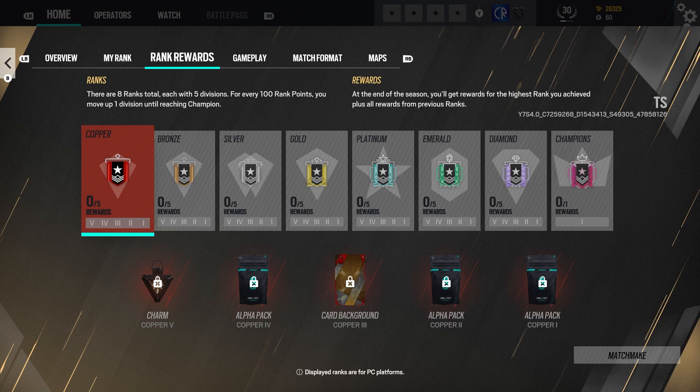That takes us to the ranked rewards. You can see that there are 8 ranks total, each with 5 divisions, and those divisions are 100 points apart. You will move up one division until you reach Champion. At the end of the season you will be rewarded with your highest rank but also the ones below it — so you get a charm and a player background for Copper, for example.